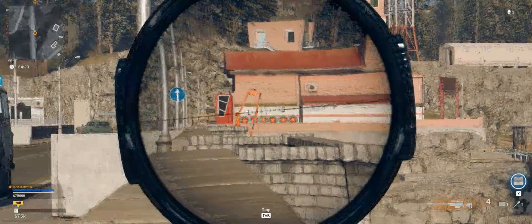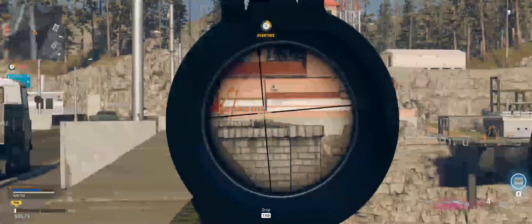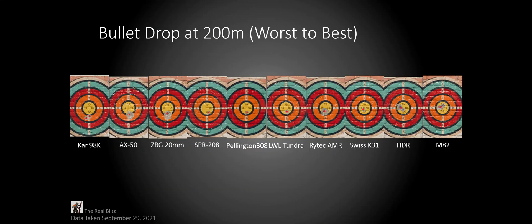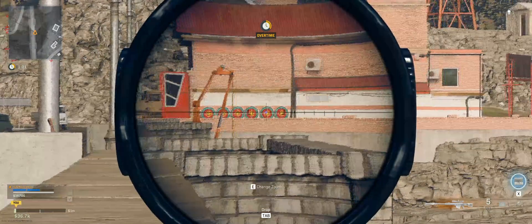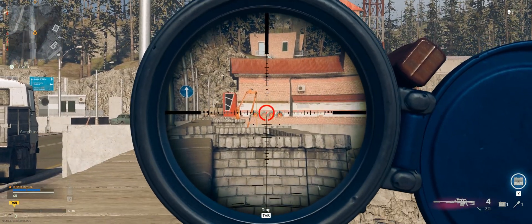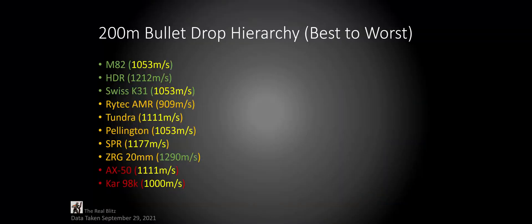Let's look at bullet drop at 200 meters. I shot a target at 200 meters with every single Sniper Rifle, and these are the results. This is what happens when we arrange them from worst to best. The Kar98 has the worst bullet drop, and the M82 has the best. A few of you may know that the Ritek and the M82 have insanely good bullet drop, so this is not a surprise — but to many people it would be, especially when their bullet velocities are pretty low compared to the others.